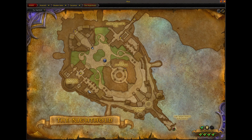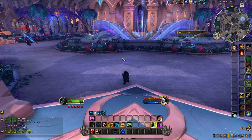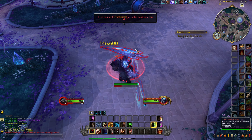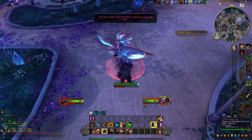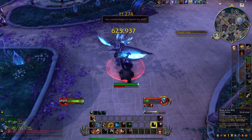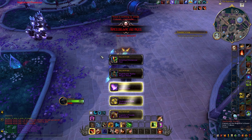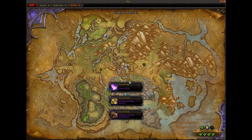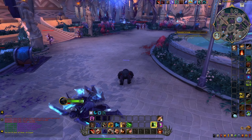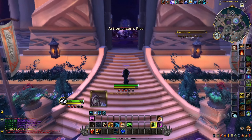After that section you'll have several areas to visit — the order doesn't strictly matter. I'll show you the order I prefer. One of them includes the Spellbinder. Allureal is the next boss we need to take care of — quickly dispatched. Then we head down to the Astronomancer's Rise.